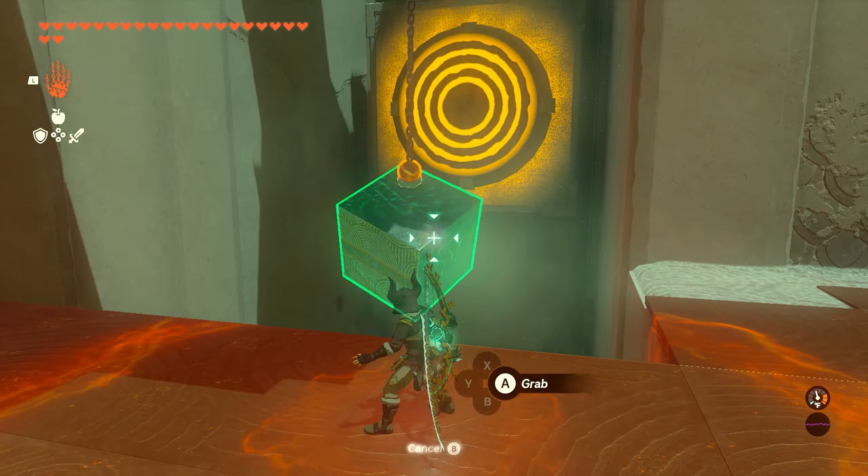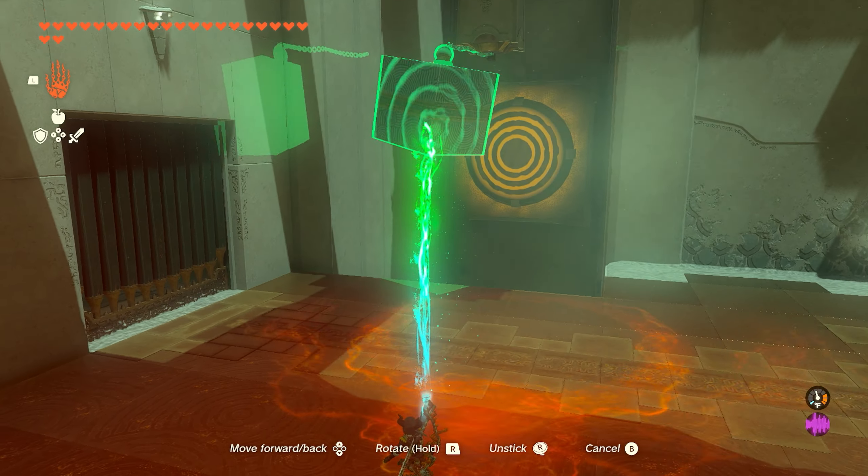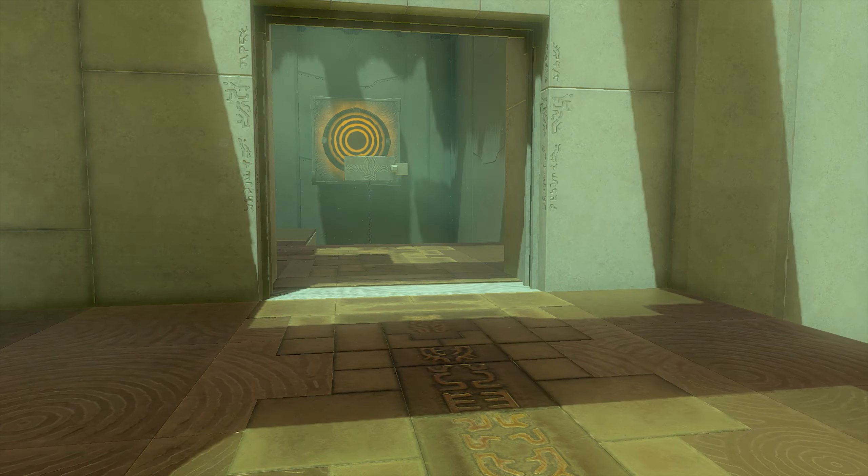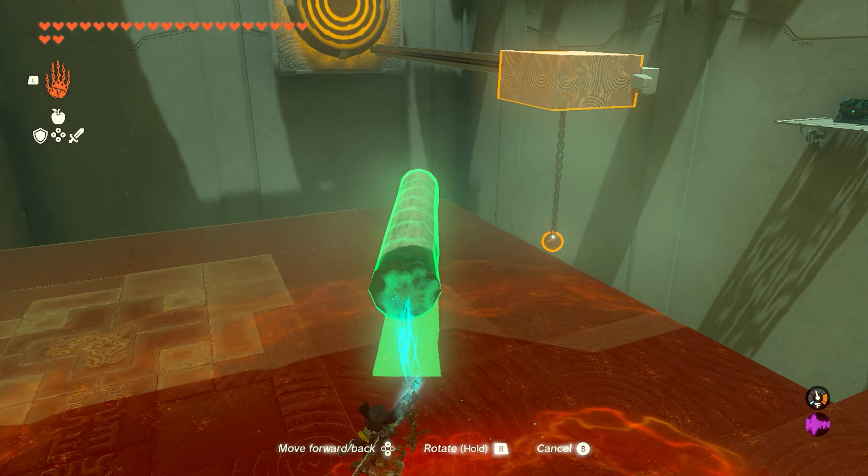Attach the block to the ball and swing it across to hit the target. Keep in mind, for all the targets in the shrine you can just use bomb flowers — shoot an arrow with a bomb flower attached and you'll take out the targets way easier.